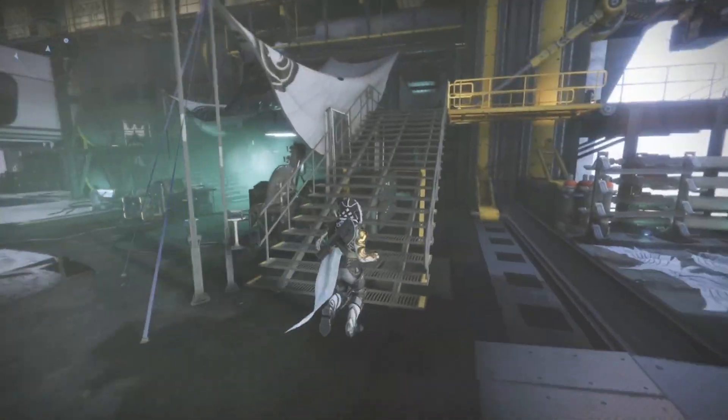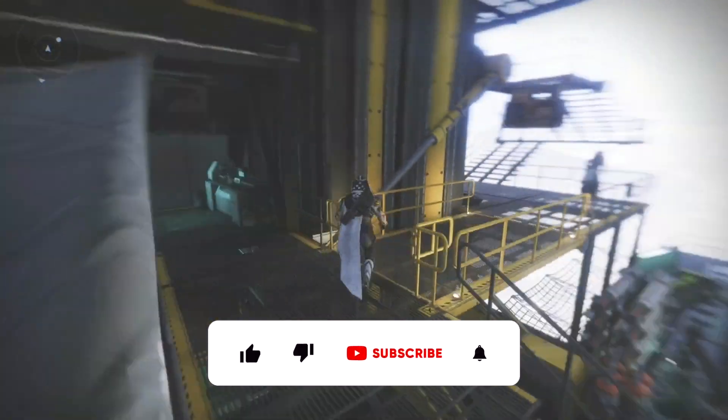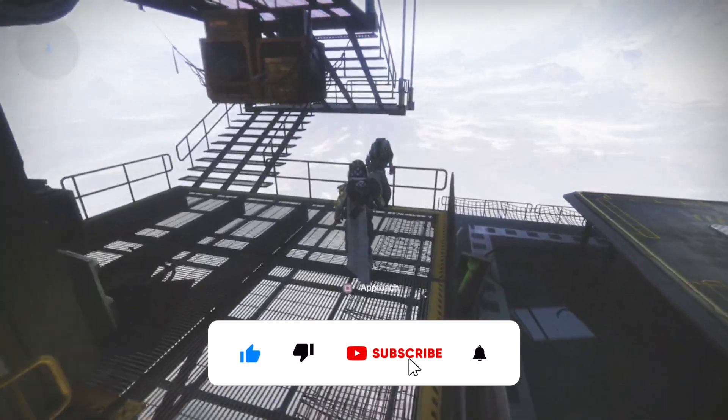Alright guys, Merciless Vaughn back with another Xur inventory and location video. As you can see, he's right here in the tower inside the hangar.